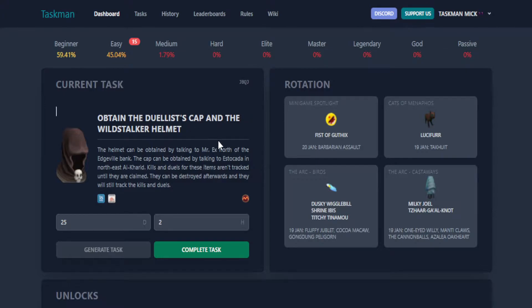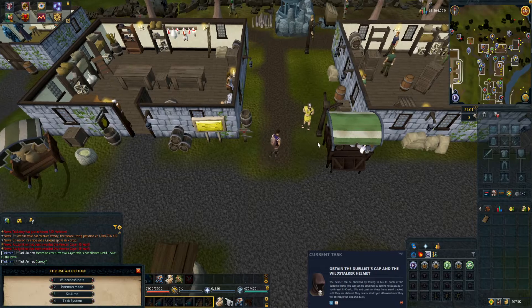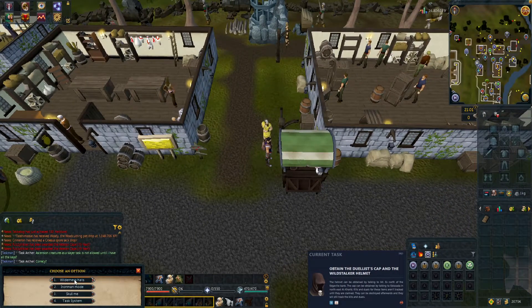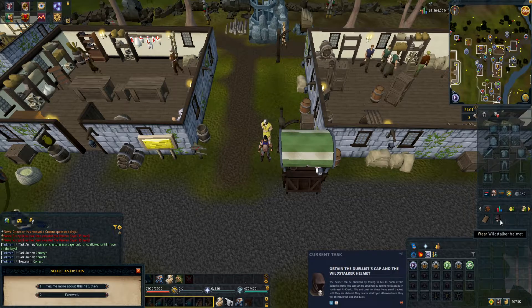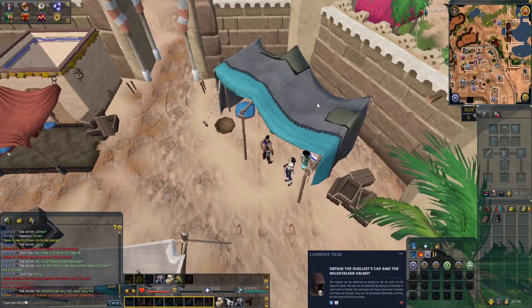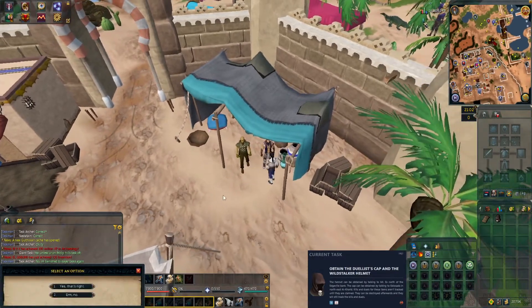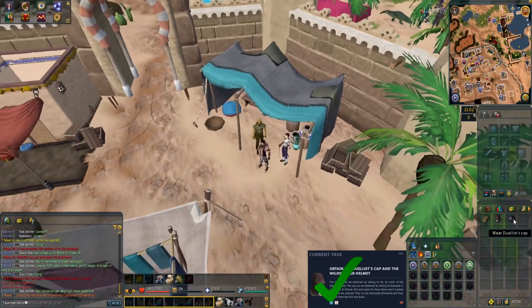Generate new: obtain the Jewelist cap and the Wild Stalker helmet. The helmet can be obtained by talking to Mr. X north of the Edgeville bank; the cap can be obtained by talking to Estocardar in north-east Arkadar. The kills and jewels for these items aren't tracked until they are claimed, but they can be destroyed afterwards and will still track. We're at Mr. X now — got the Wild Stalker helmet. Now in Arkadar with Estocardar, we quickly get our cap. Task complete, back to the spreadsheet.